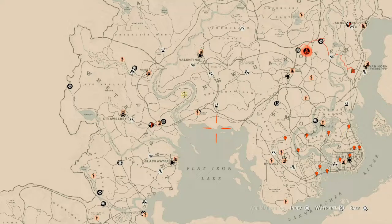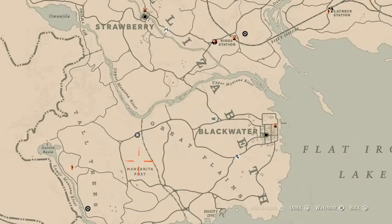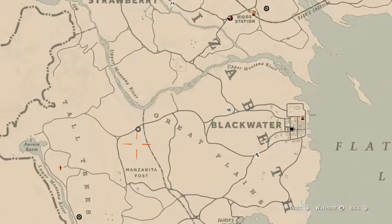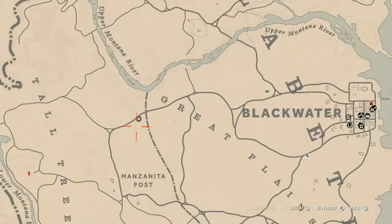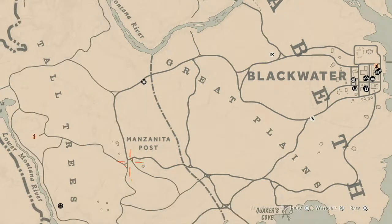First thing first is Madame Nazara's location. If you've been looking at the map, she's right down in Great Plains, between Great Plains and Tall Trees, near Manzanita Post, right outside of Blackwater. She's right here at this location. How I get to her when she's right here is I fast travel.